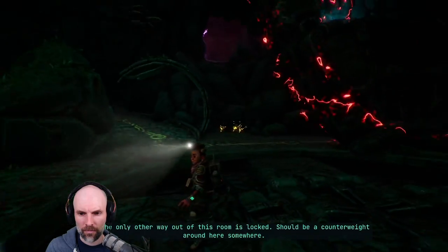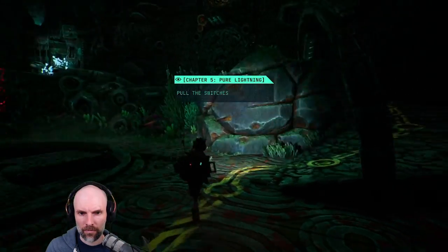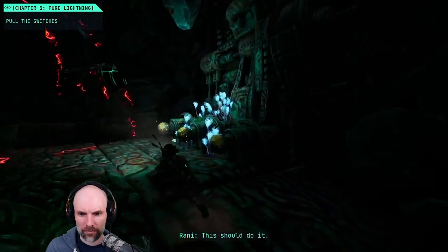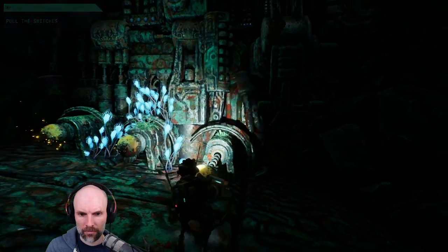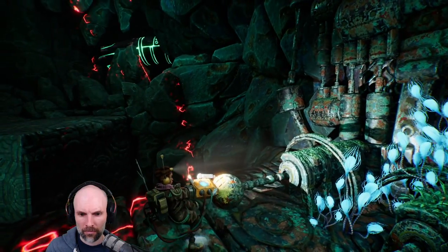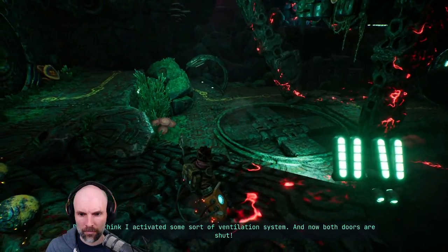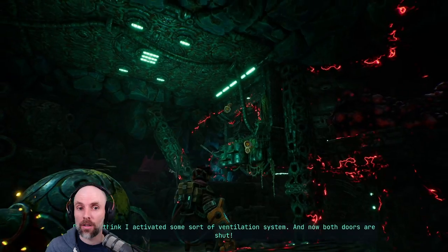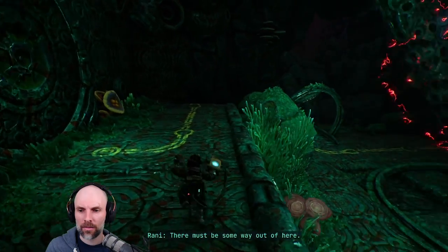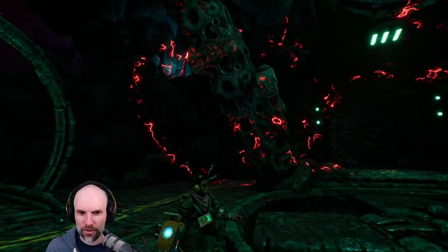The only other way out of the room is locked. Should be a counterweight around here somewhere. Pull the switches. This should do it. I wonder if those things are turning now — I can use them to get to that.